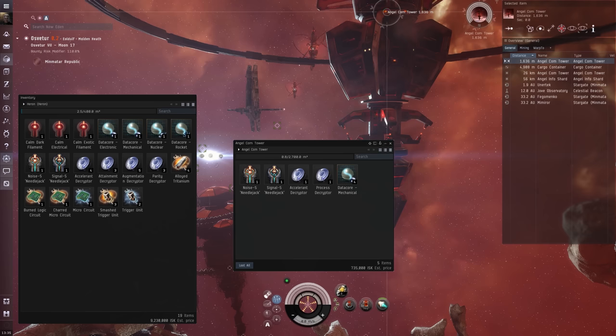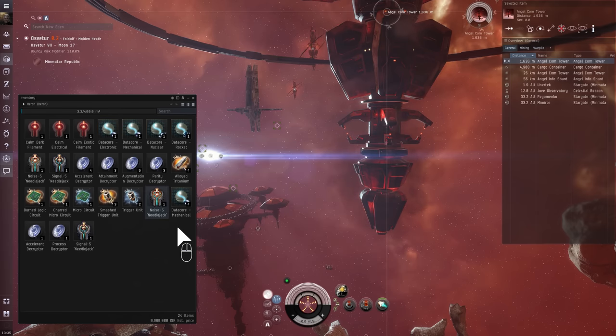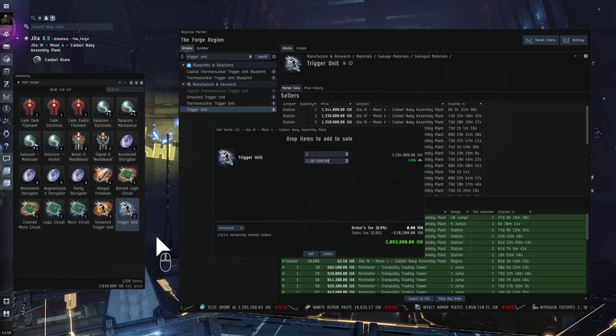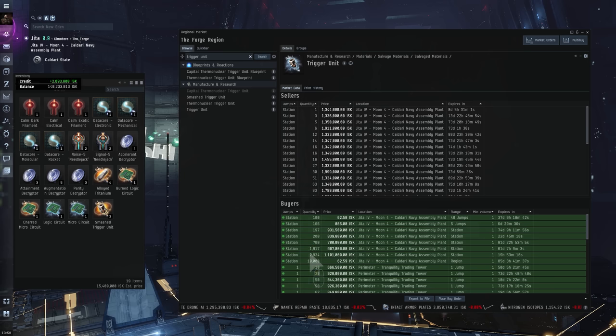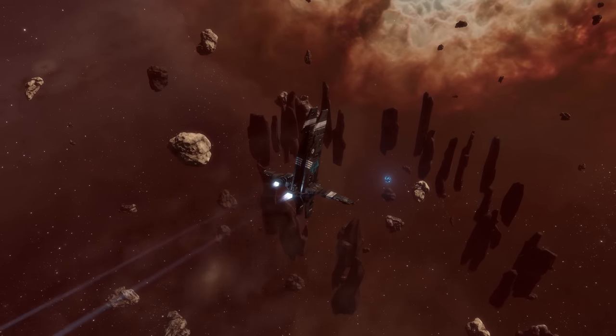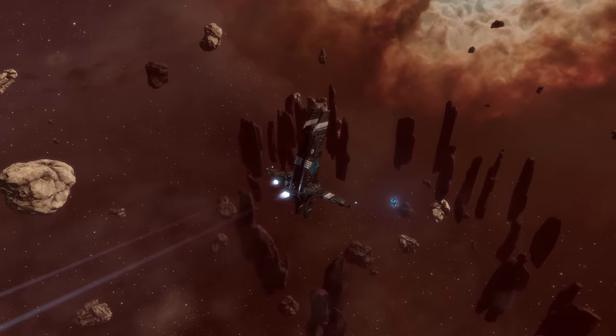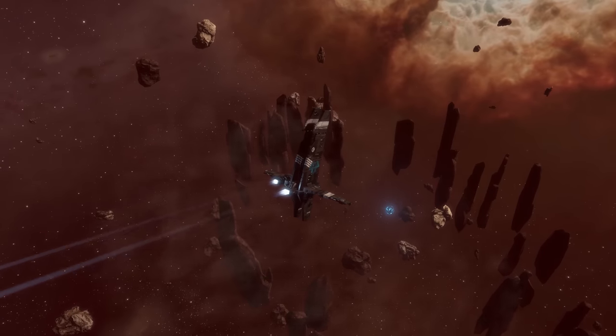The loot contained within relic and data containers can be sold on the market for profit, which you can then use to upgrade your ship and equipment. The loot from relic and data sites is always in demand from industrialists. Relic site loot is salvaged and used in the production of ship rigs, while data site loot is generally used for inventing T2 blueprints. Now that you understand the basics of hacking, go out there, break open some relic and data containers, and start filling your cargo with the sweet loot found within.